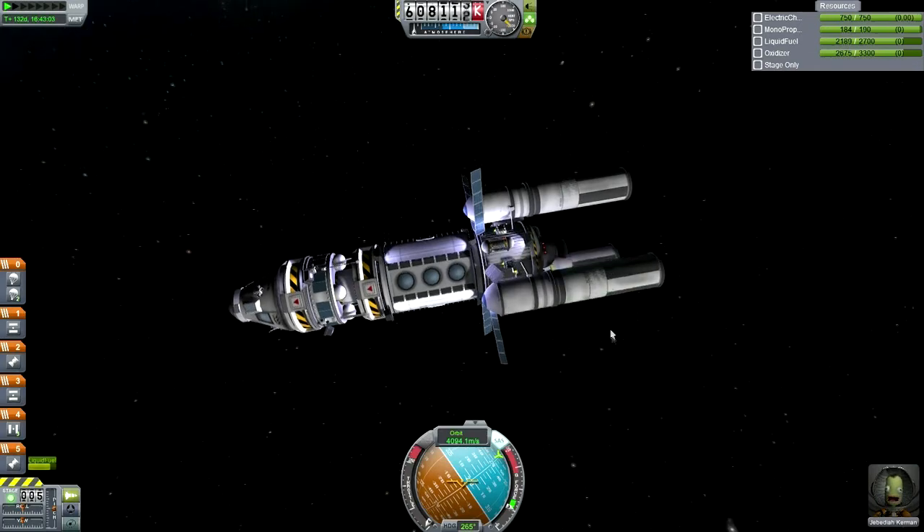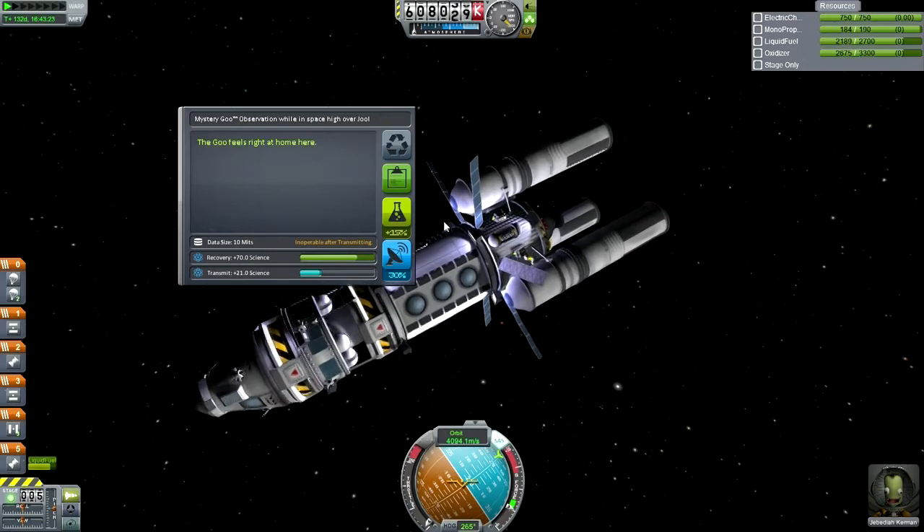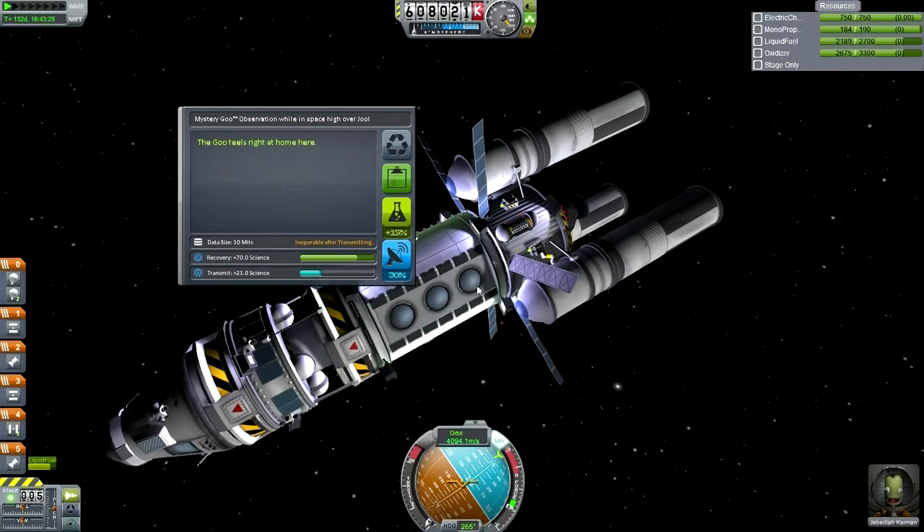Should observe mystery goo — goo feels right at home here. Processing lab module at 15% transmit mode. Should we keep it or should we transmit it? Maybe we can transmit it, reset the experiment, and then keep the rest. I haven't ever tried that before. I don't usually use the research module.